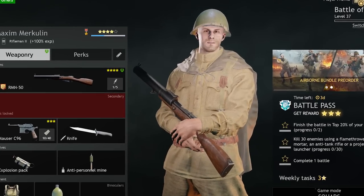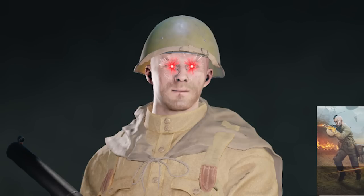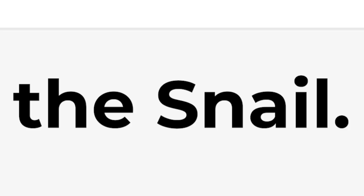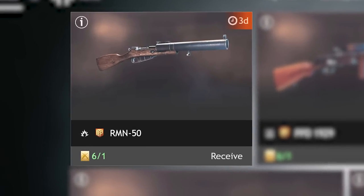The first of these is actually used by your own AI soldiers to kill you in battle — it must have something to do with ChatGPT surely. AI is becoming too advanced. We'll begin with the mighty team killer itself: the RMN 50.